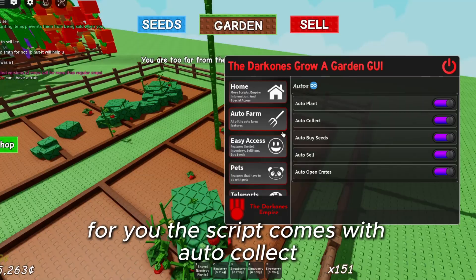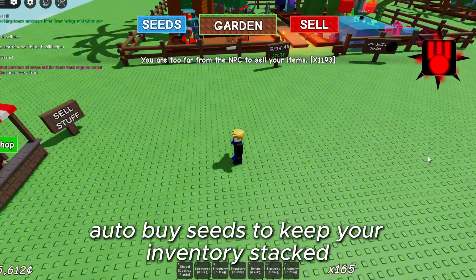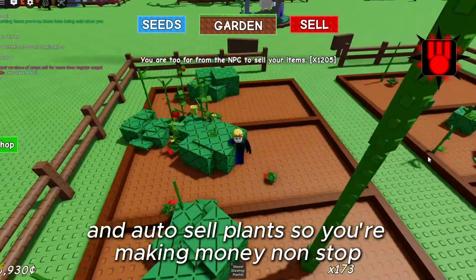The script comes with auto-collect to instantly grab plants the second they're ready, auto-buy seeds to keep your inventory stacked without lifting a finger, and auto-sell plants so you're making money non-stop.